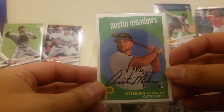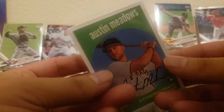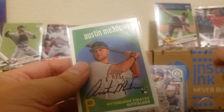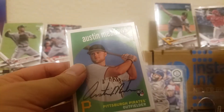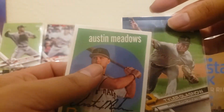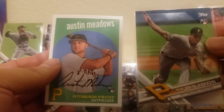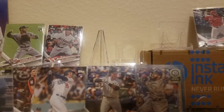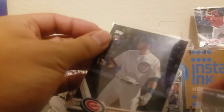Austin Meadows is a player that has a lot of potential to really do well. He's now with the Rays. He was of course traded along with the next guy I'm going to talk about, Tyler Glasnow, for Chris Archer. So this is a rookie debut — not all that great — but it's really interesting that I pulled two players who were traded for one player essentially.